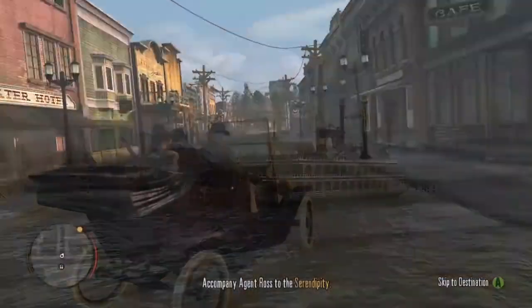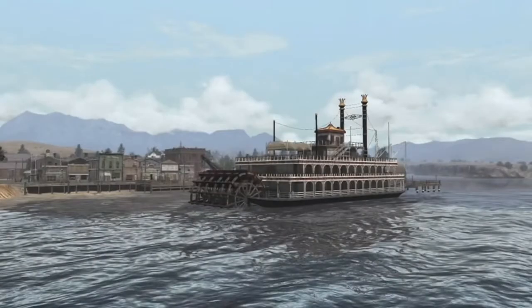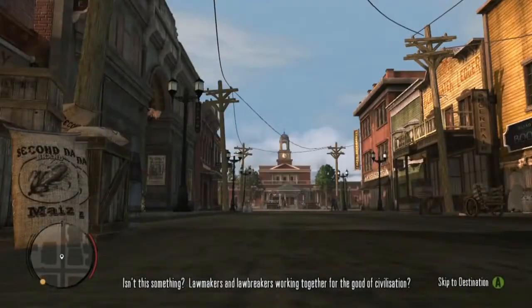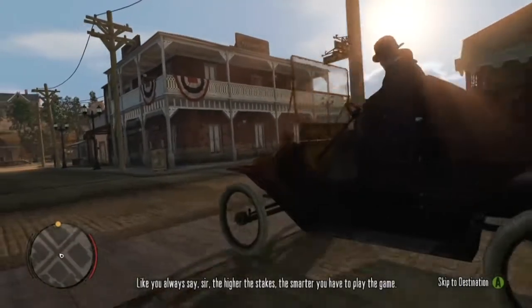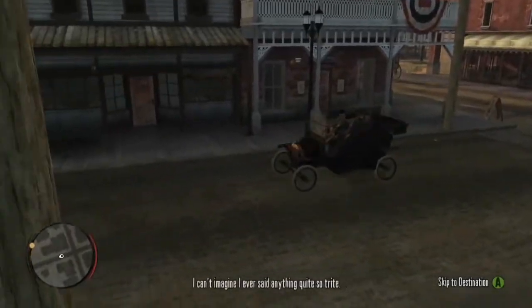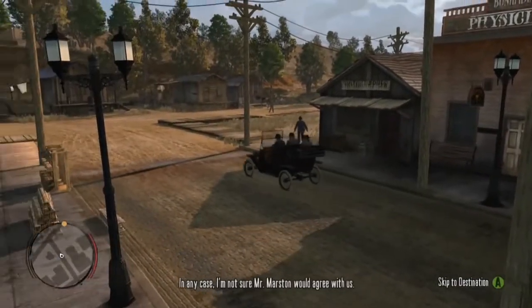We have previously seen in Red Dead Redemption a steamboat which brings John Marston across Flatiron Lake to Blackwater, and additionally the Serendipity, which by the time the game takes place is nothing more than a partially sunken wreck. If the leaked map proves to be correct and we indeed return to West Elizabeth and Flatiron Lake in Red Dead Redemption 2, then it would be great to see both these steamboats fully operational and available for use in free roam.